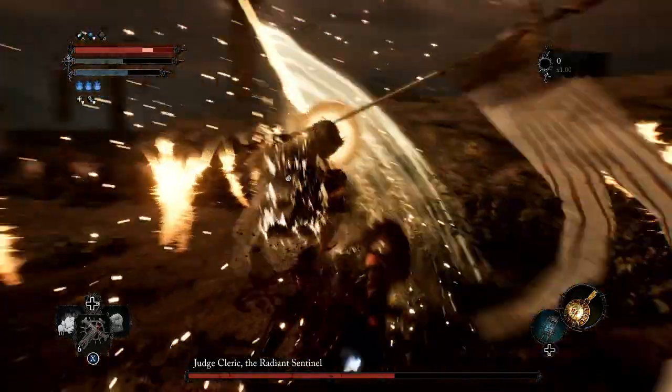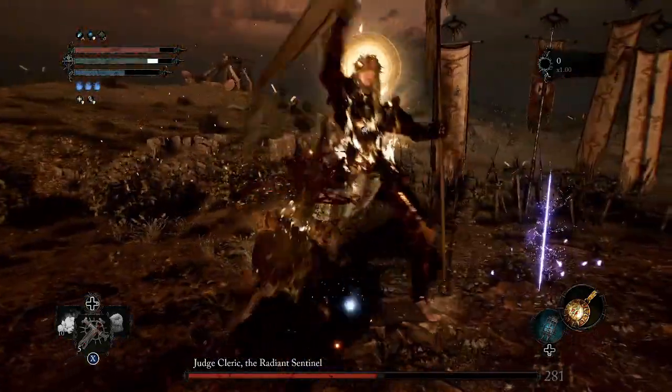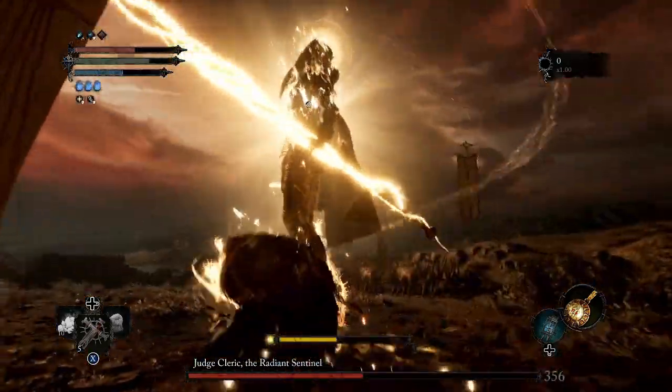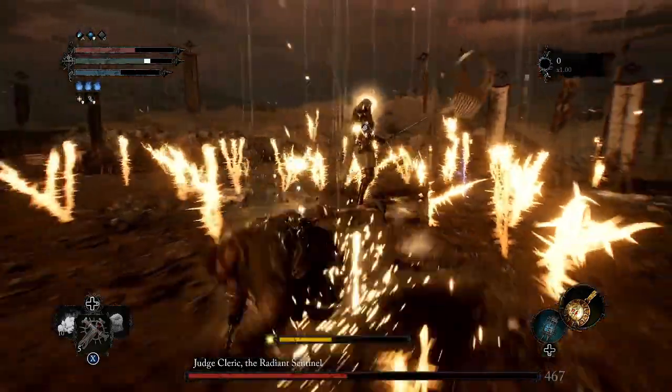She basically has the same attacks, but her sword does extra radiant damage. She's going to call in arrows down that are going to basically fill up parts of the battlefield — you need to stay away from that, as they do tons of damage. And then this is another one of her attacks where you can usually get a couple attacks off, but make sure you're ready to dodge the slam when it comes through.